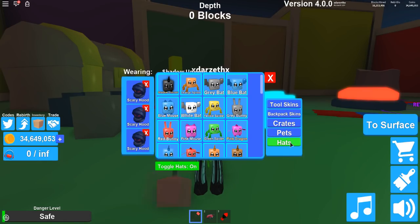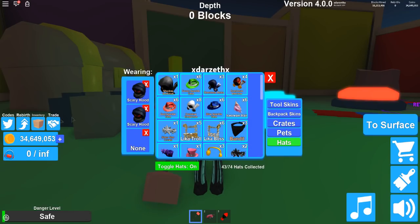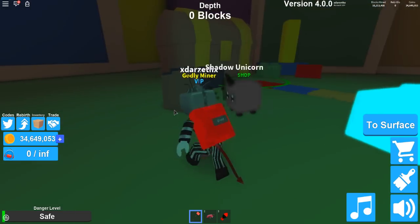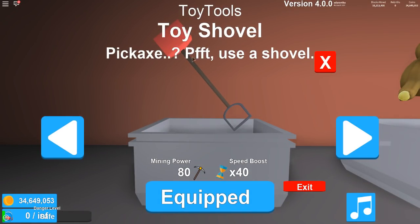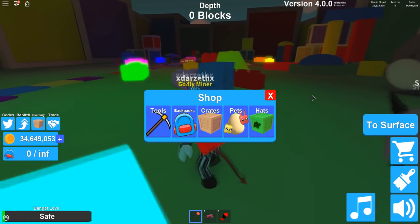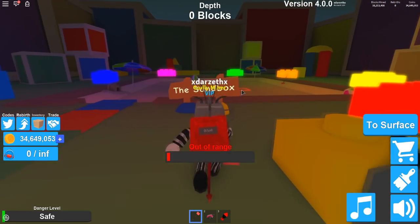But now we're gonna go to my hats and remove every single one of them. These things are super OP. Okay, they're all gone. So we're gonna go back here for one quick moment to show you guys what these do. This is the toy shovel — 80 mine power, speed times 40. It's still pretty good, especially for a toy area tool.